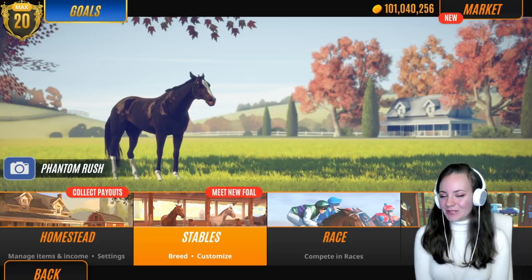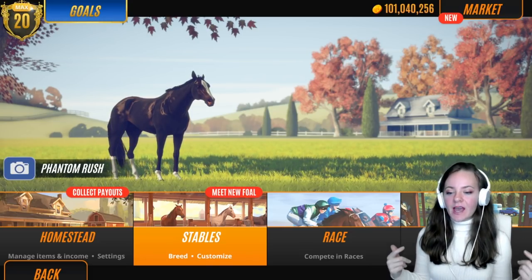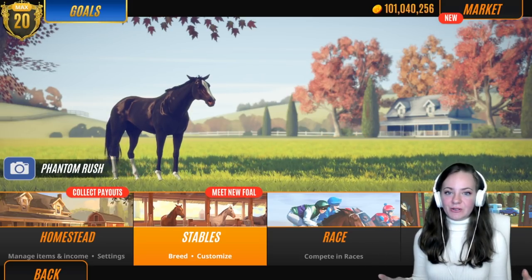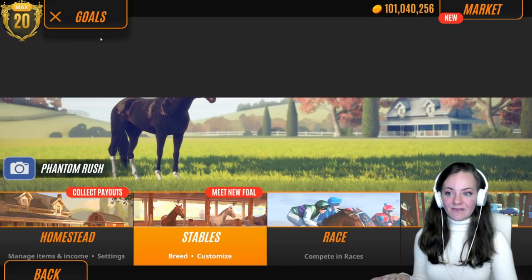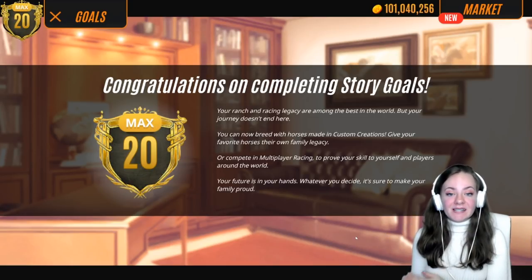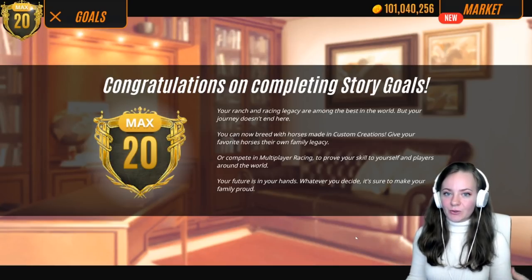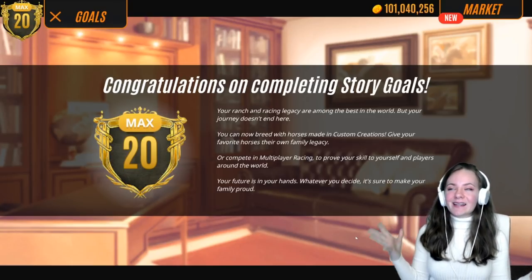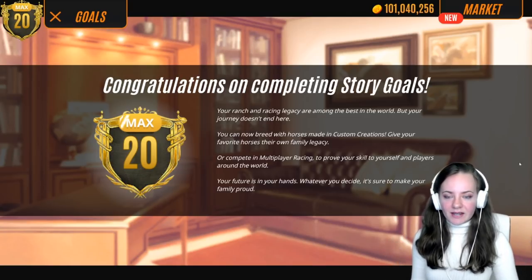Hello everyone and welcome to another Rival Stars video. My last couple videos have been buying horses or doing the main story. I actually finished the story completely on this save, and I didn't realize that unlocked the ability to breed with custom creation horses — and you know who is a custom creation horse? That's right, Sporkle. I realized I hadn't really showcased any of the breeding, so I'll do that now.